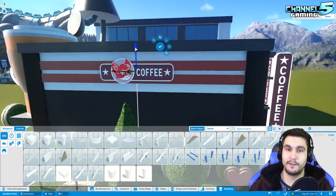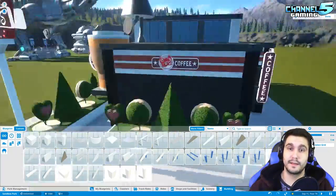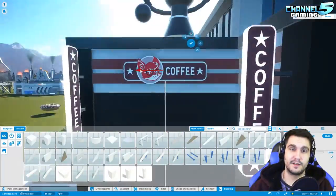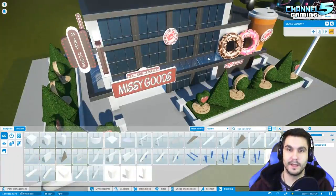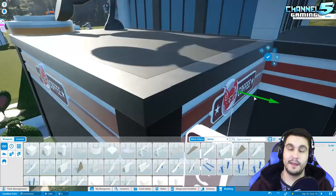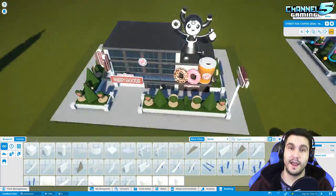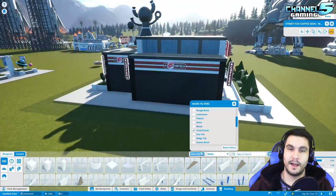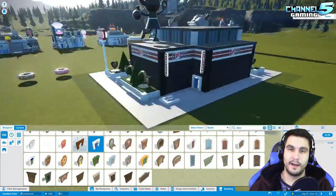My biggest requested thing is go-karts, and then everything else I just want more assets — more props, more things to decorate and build with. The only two things I care about right now are more props and scenery decorations, and improved custom sorting to make building easier and more efficient. From the looks of that screenshot in the update video, it looks like we're getting a new flat ride — that little pill spinny thing — and it looked like there was a new coaster in that screenshot too.